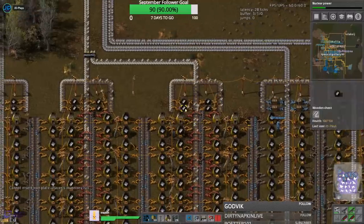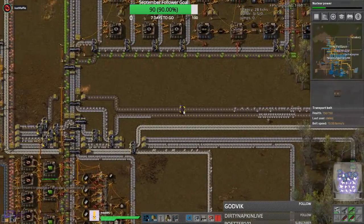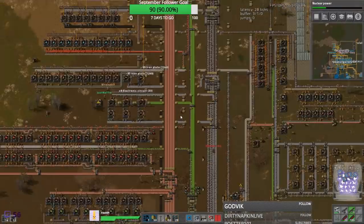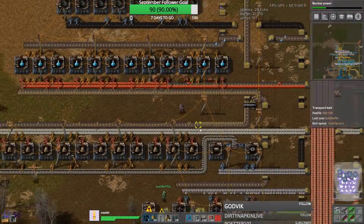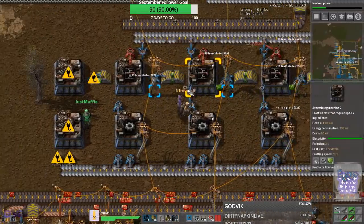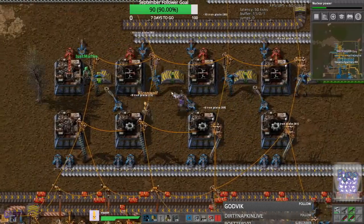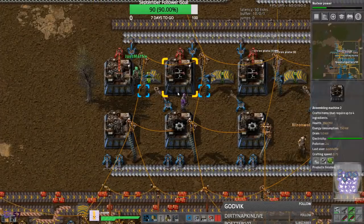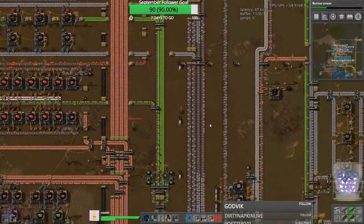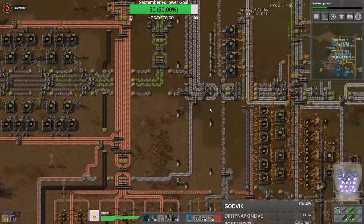Where did that iron need to go, JD? Into something... blue circuits, blue science. Actually I already prioritized the bus for the blue science. Come on lag - alright, that should be better.